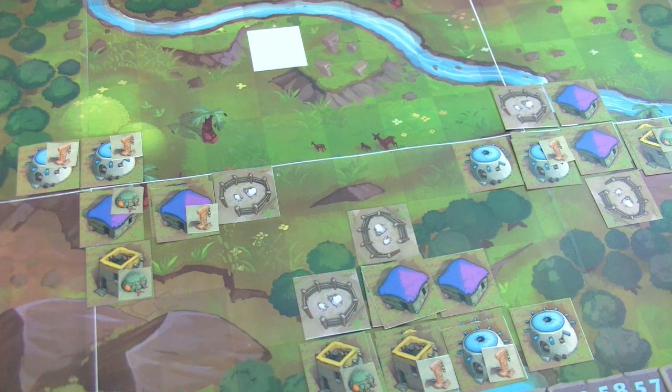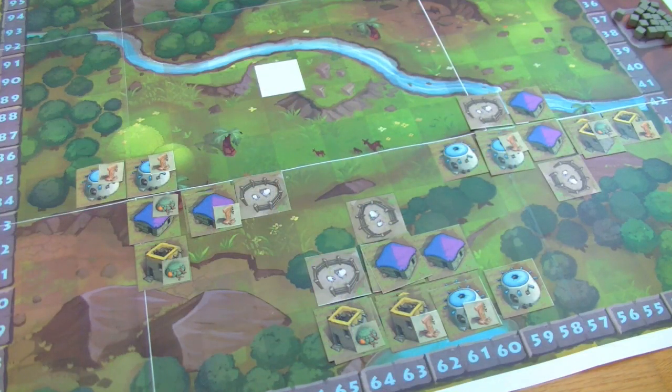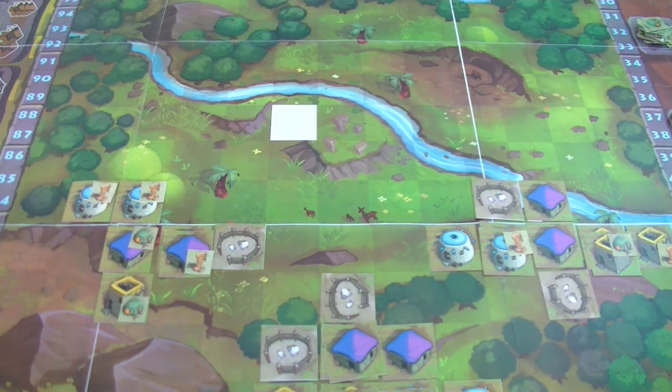This continues until one player places his 25th house, triggering the final round. At end of game there is end-game scoring: every player scores one victory point for each aspect card still in hand, but without any set bonuses — if you want set bonuses you must play cards during the game. The last thing to score is the size of each family in every block: count the houses, with high houses as tiebreaker. The player with the biggest family in a block gains one victory point for each house in that block. If there's a tie all around, no points are rewarded.